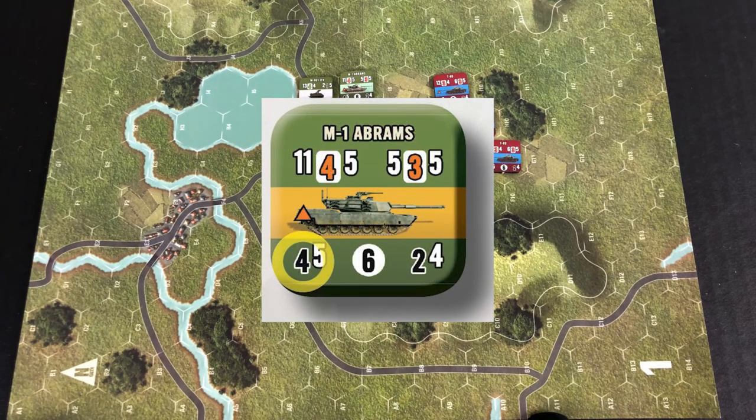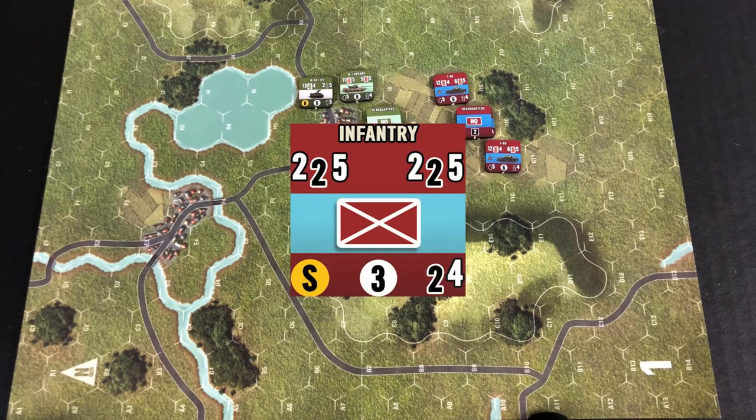When looking at the bottom left of the counter, this is where you're going to find the unit's armor value. You'll see a set of numbers that operate similarly to how your AP and HE work, with the exception that you're not going to have a range — it gives you a number of dice to be thrown and a hit number. However, if you don't have a set of numbers here but instead have just the letter S, that means the unit is soft, representing units like infantry.